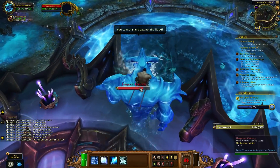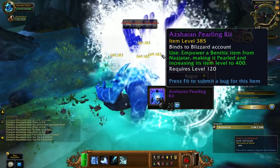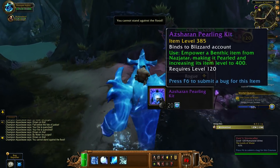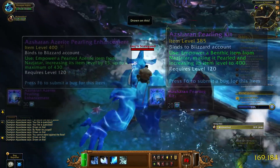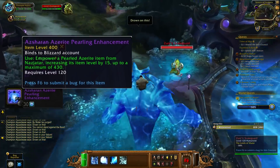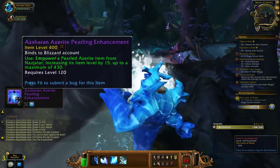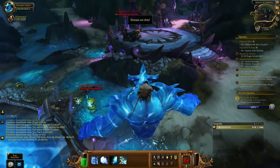Because of the upgrade system, you'll be using upgrades called Azharan Purling Kits and Azharan Purling Enhancements in order to upgrade your pieces of gear. With the Purling Kit, you'll be able to change a piece of gear from a 385 item level to a guaranteed 400 item level. Afterwards, you can use the Azharan Purling Enhancements to enhance that piece further. There are two types: one is fairly cheap and increases item level by 5, up to a maximum of 430; the other is more costly but increases item level by 15, also with a cap of 430.